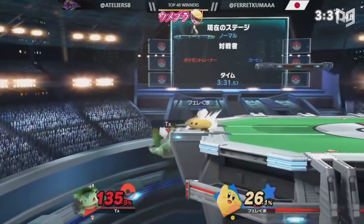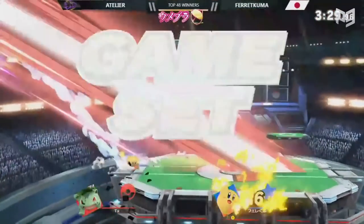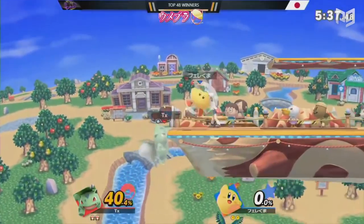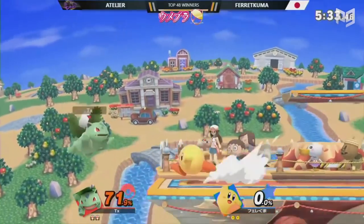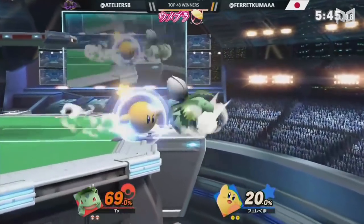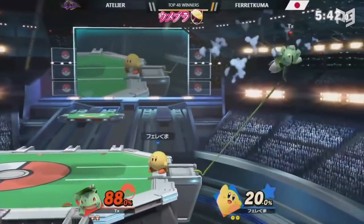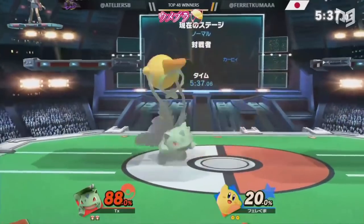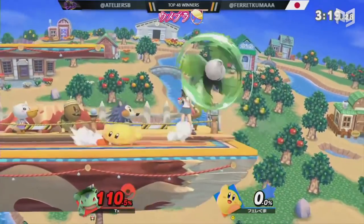Buffed neutral air is now a faster, stronger aerial that kills opponents if it catches their jump or regular getup. Farakuma used a wide variety of Kirby's kit to ledge trap — back air's nice hitbox as a chase-down tool, and up tilt and down tilt to catch Atelier before he could grab the ledge. To round things out, Farakuma used Kirby's forward smash to catch landing lag or make a read, kind of like Ivysaur would do. Like a mini version of Ivy's forward smash, Kirby's winds him back and throws him forward, making it a little tricky. In fact, a forward smash won Farakuma the whole set.